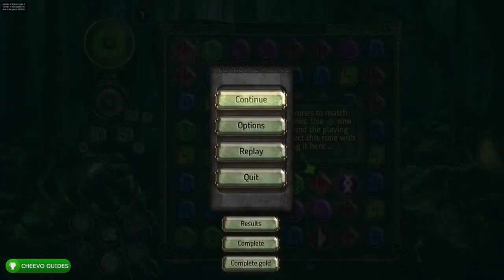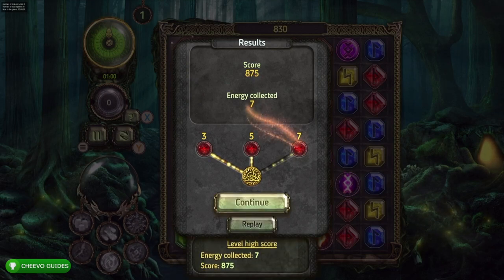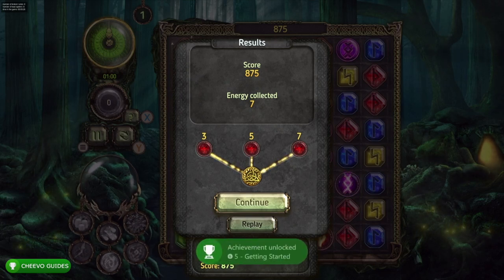The cheat we typed in enables us to press start and go to 'Complete Gold,' which completes any level with a gold medal. We do have to complete all 60 levels and get gold on all of them to fully upgrade our character.